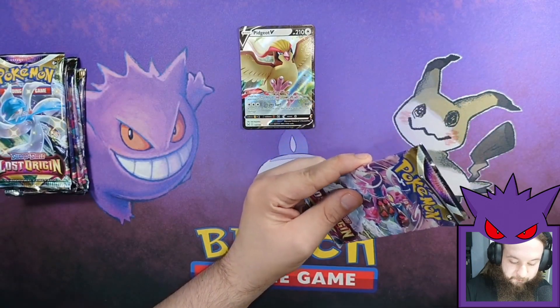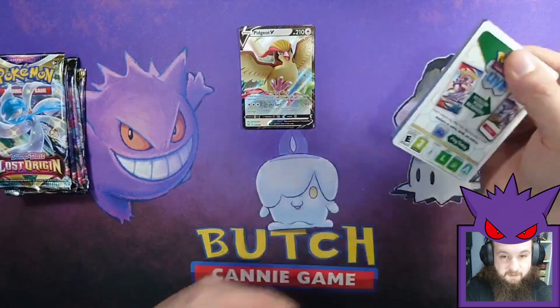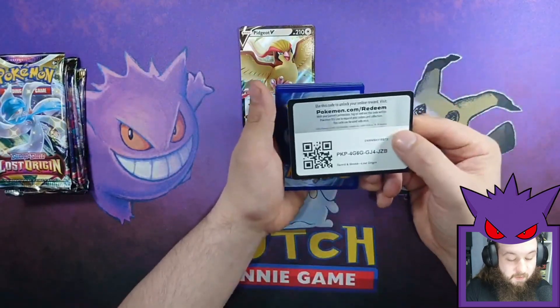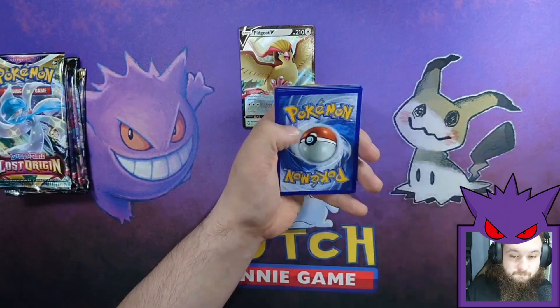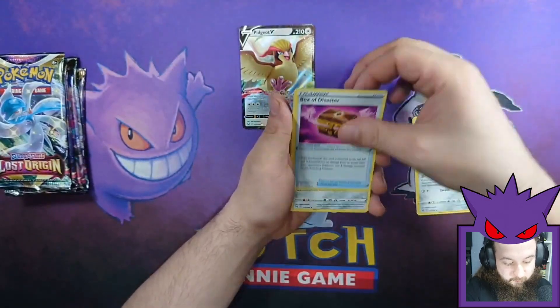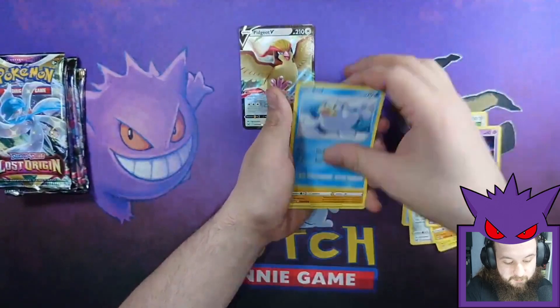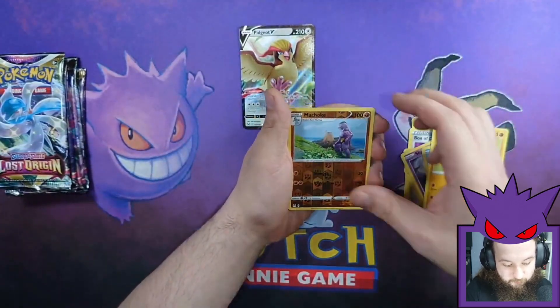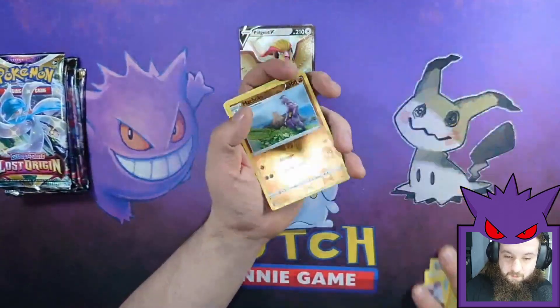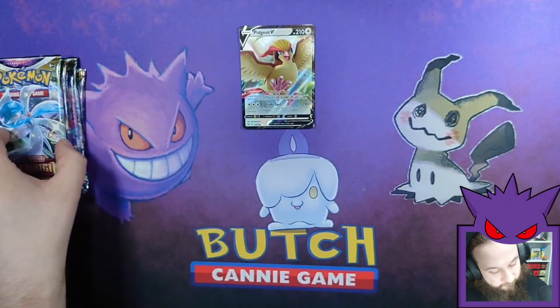Packet number two. I need to remind myself to have some coffee after this. There's your code card. Stunfisk, Box of Disaster, Bronzong, Pikachu, Machop, Shuppet, Seal, Rockruff, Machoke Reverse, and an Ariados. First dud pick. I'm going to run out of room for all these cards if I'm not careful.